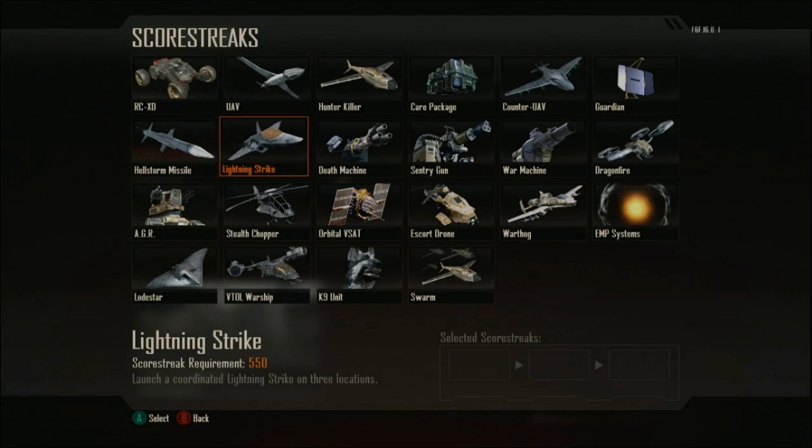Then you have the Orbital VSAT. From the looks of it, it's some sort of satellite, so I'm assuming it's going to be very similar to the Blackbird we saw in Black Ops 1 — I believe it's going to have something to do with UAVs or showing enemies on the map. And then you have the Escort Drone, which I'm guessing drops a care package or two and escorts you, firing down just like we see in Modern Warfare 3. It might just follow you around and mow people down with no care packages involved — you never know.